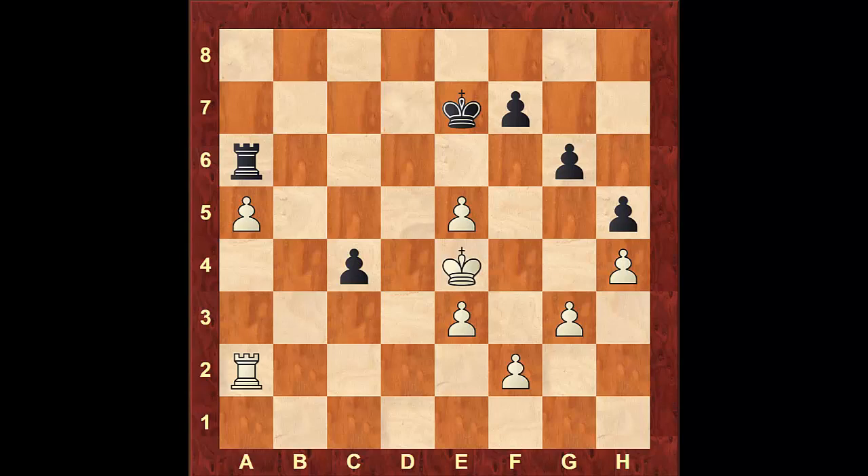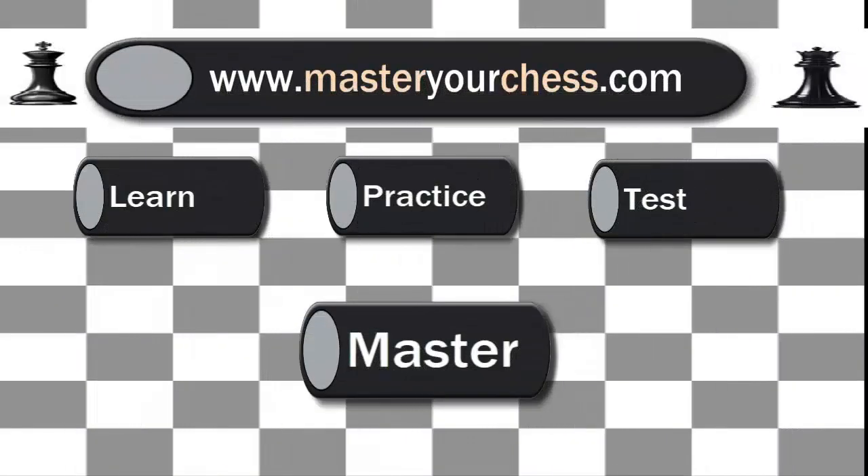If black tries to defend the pawn on c4 with the rook, then the a-pawn will march. After losing the pawn on c4, white is up 2 pawns and the win should be very easy. Thank you so much for watching this video and stay tuned for more lessons. If you liked this video, please subscribe and don't forget to check out my new website MasterYourChess.com where you can learn, practice, test and master your chess knowledge.